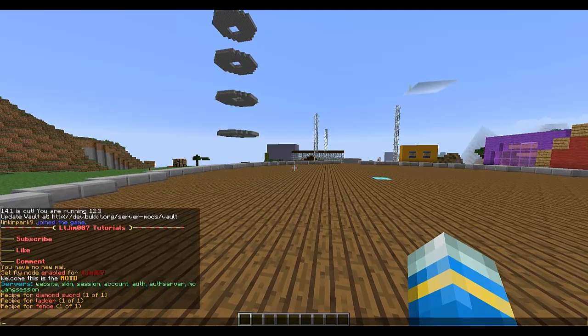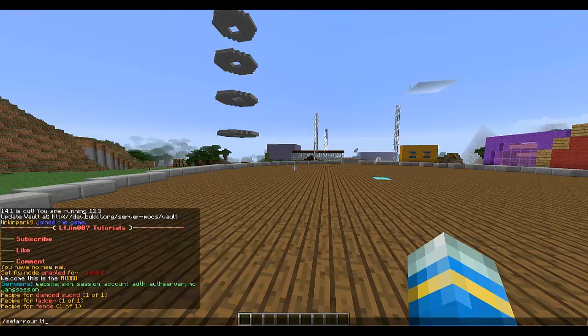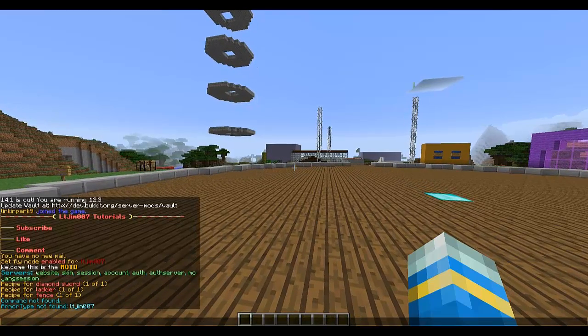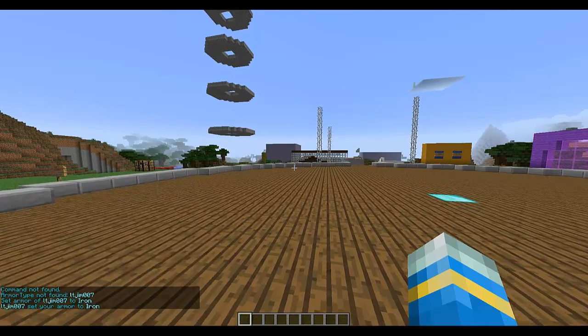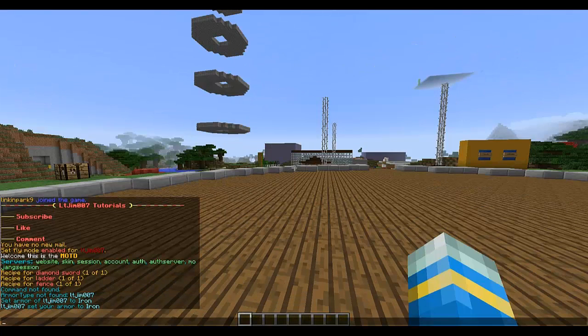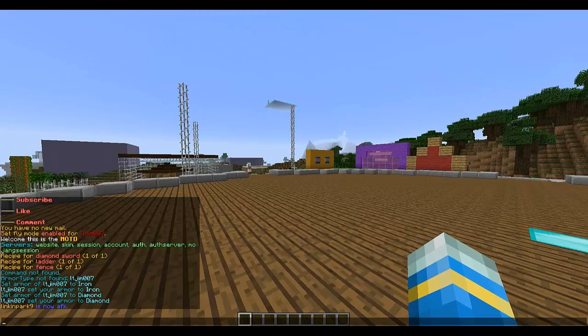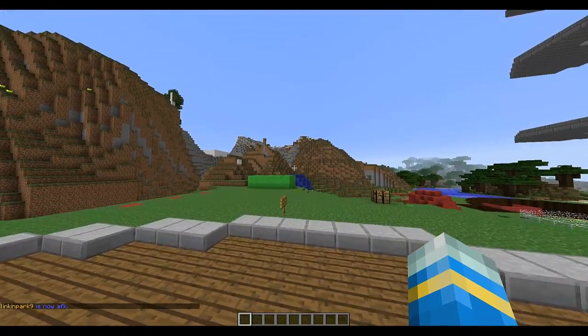You can do set armor — so set armor LT gym 007. They spelled it the American way. Iron armor given to LT gym. Wow, so this plugin is just amazing if you want to PvP instantly, that is how you do it. There's also a nice AFK message — so many things.